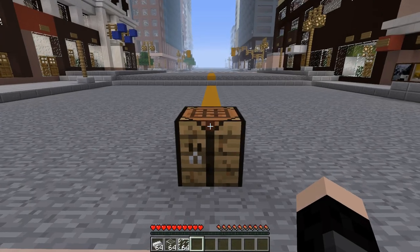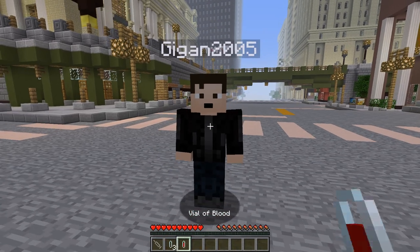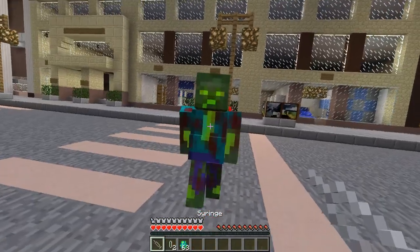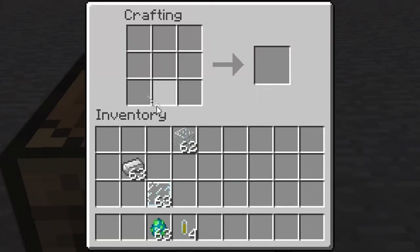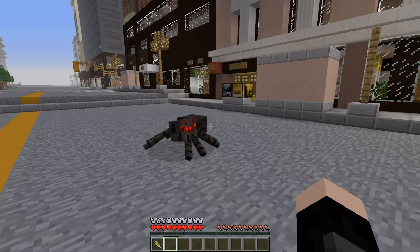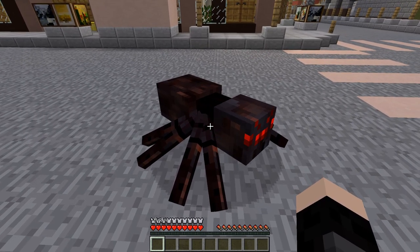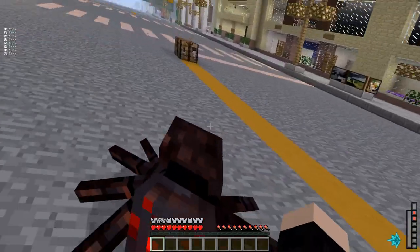The obtainability for Webcrawlers has changed. First, you need to make a Syringe and a Vial. Next, gain blood from any living mob or player. With the Vial of Blood, you need to make it radioactive by combining the Vial of Blood with gamma radiation. You can also use a Syringe and an empty Vial to gather blood from a spitter, which will automatically give you a Vial of radioactive blood. Next, take the Syringe and the Vial of radioactive blood and combine them to make a Syringe of radioactive blood. With the Syringe of radioactive blood, find a normal spider and right-click it. Upon right-clicking, the spider will turn into a radioactive spider. When the spider attacks, there's a high chance that you will turn into a Webcrawler.